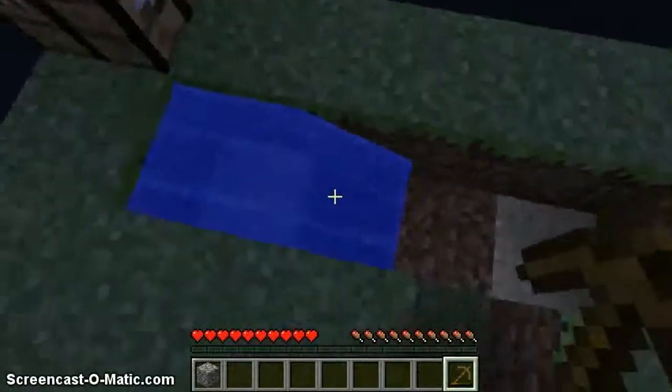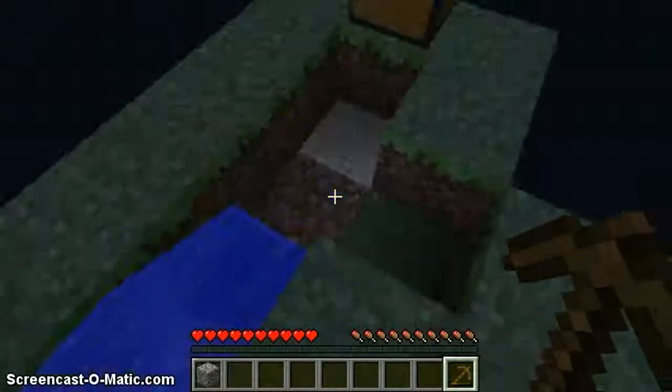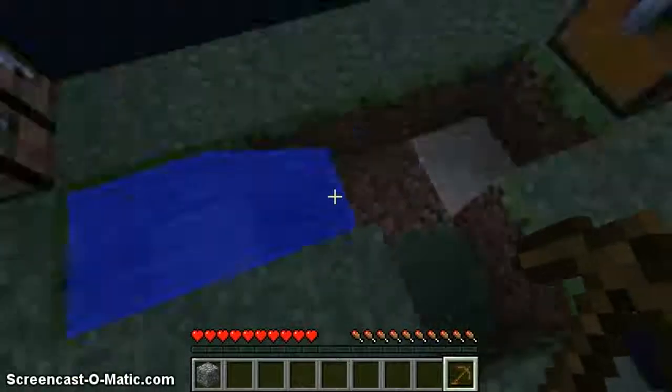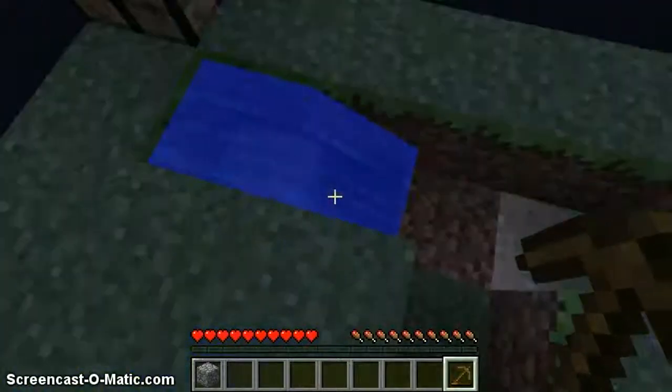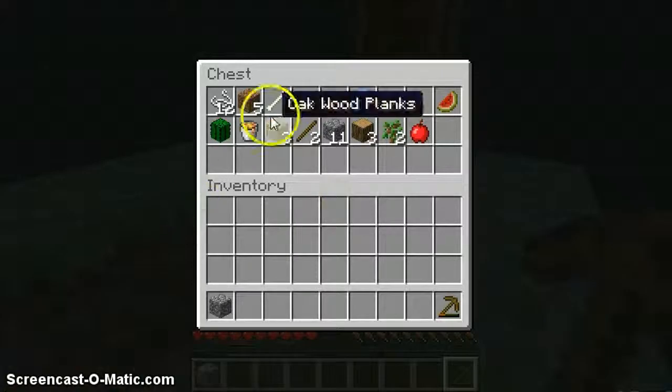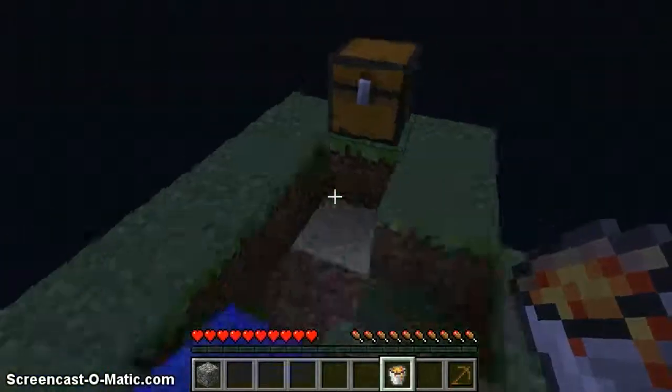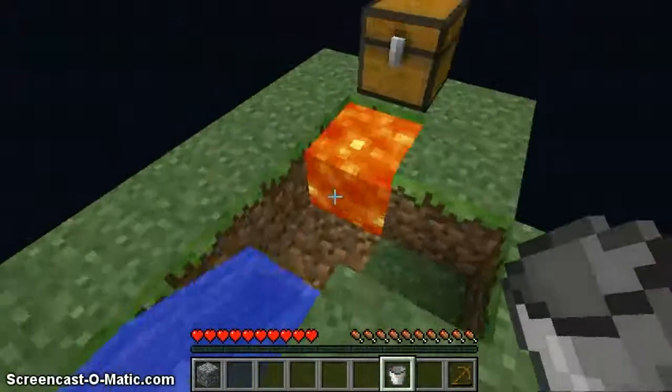What you need to do is dig out two blocks — four blocks total — then dig out one right there, place your water, and then right there you get your lava and you place it right there. It won't go into there.